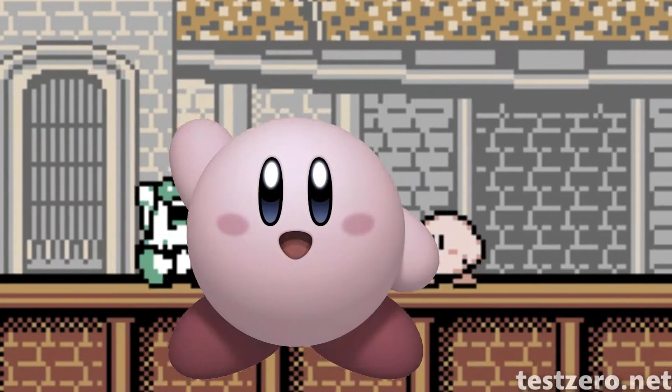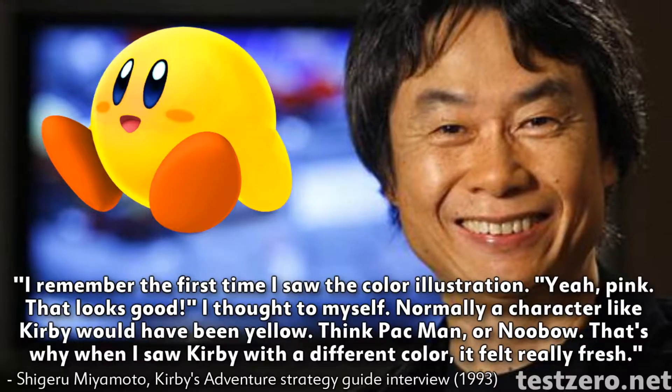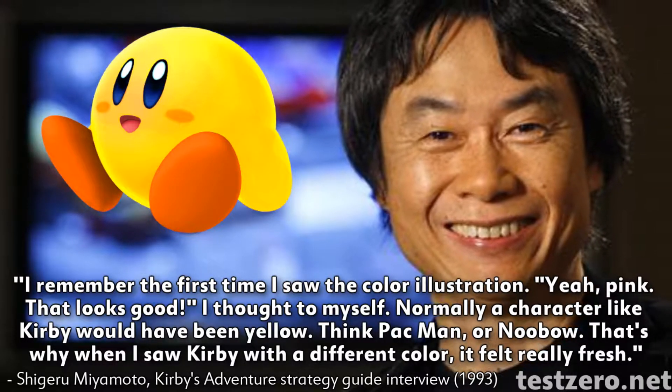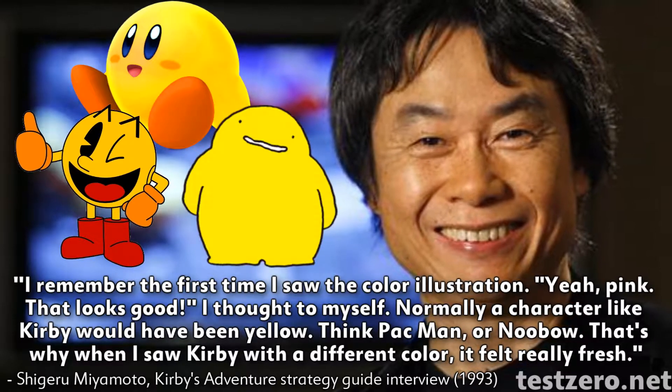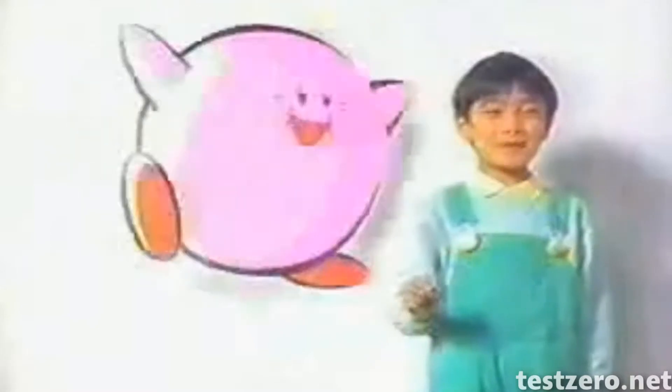As Kirby's first game in color, the developers at HAL had a hard time deciding what color to make him. Some developers, like Shigeru Miyamoto, wanted to make him yellow, citing characters like Pac-Man and Nubo. But they eventually decided to make him pink to match the advertisements for the original Game Boy game.